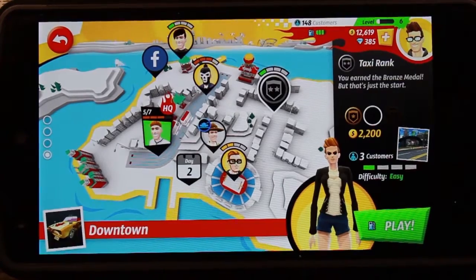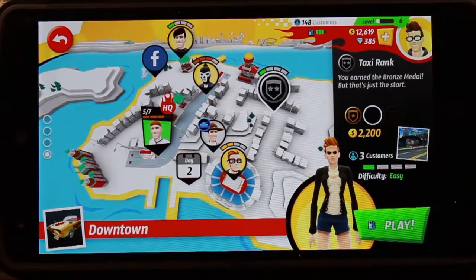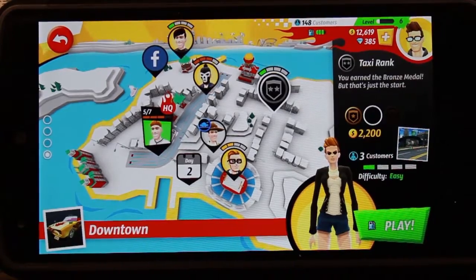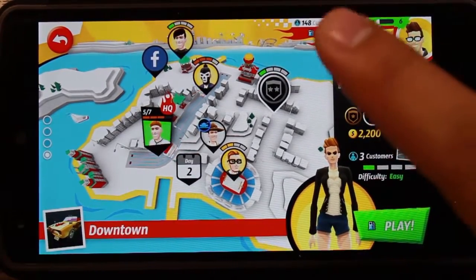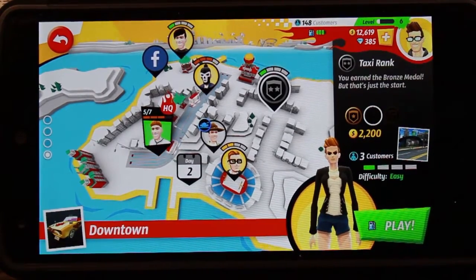This is the overview screen. Right now I'm in the downtown area. You unlock later levels as you pass the HQ missions, and once you pass those, you unlock other parts of the city. As you see at the top, there's kind of a little gauge — it's a fuel tank up here. That's how many times you can play before you have to wait.